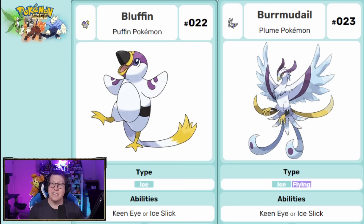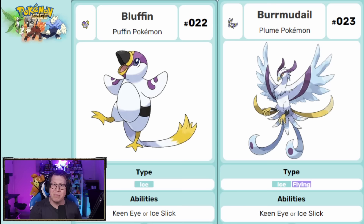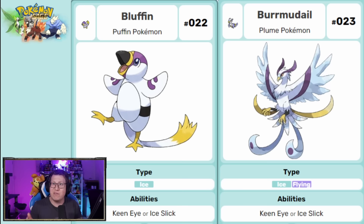Another pure ice type is called Bluffin, which is of course based on a Puffin — I'm not sure if there's already a Puffin-based Pokemon. I love the story of Bermudale: it's an ice and flying type but kind of looks like a phoenix. That's because it's based off a Bermuda Petrel, which is an animal that was thought to be extinct but was actually only recently rediscovered, so it's kind of reborn like a phoenix.